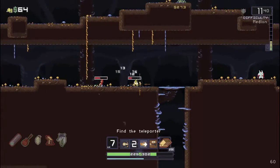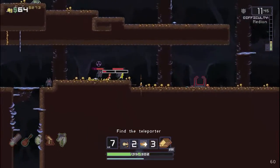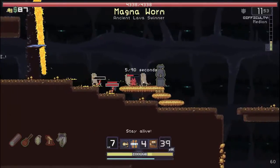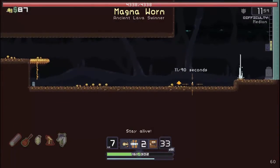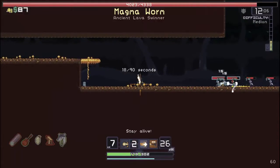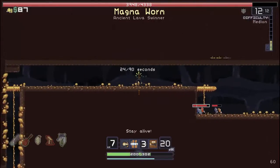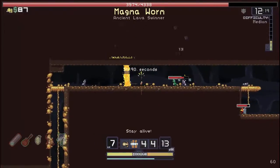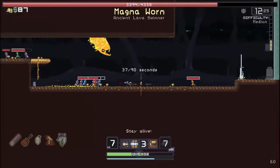Ooh, oh shit. There we go. I want that rusty knife, cause that gives a chance for bleed damage. If I remember right - God knows I don't - oh damn, that was awesome. And now - oh shit. Magma Worm.